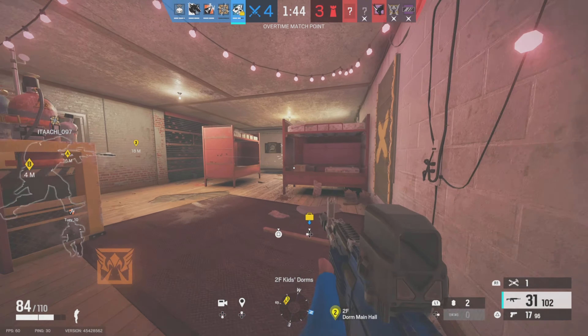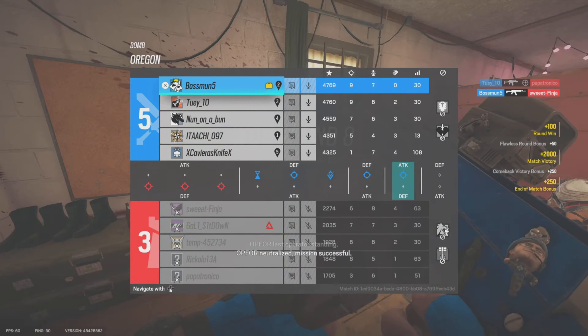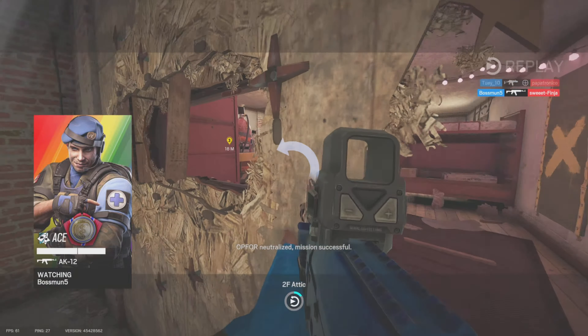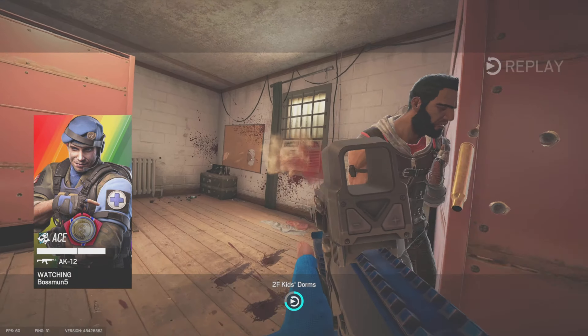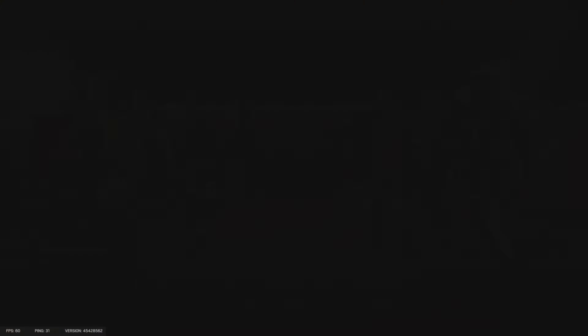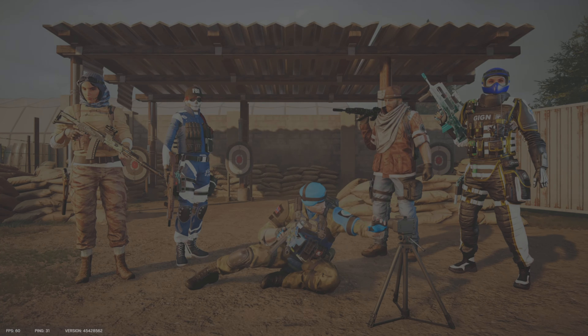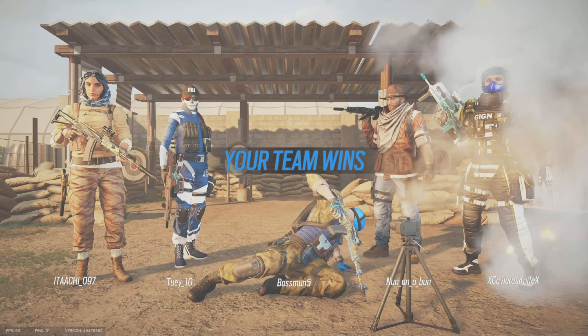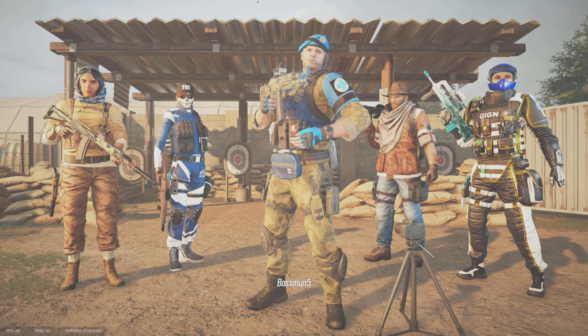That was a massive risk because when you drop down you A) make a lot of noise and B) put yourself in a point of vulnerability. My thought process was that the Bandit would not be peeking the mirror from too wide an angle, because it would be easy for me to headshot him - and he didn't - so I adjusted to a slight crouch height round the side of that wall, and that's what got me the headshot.